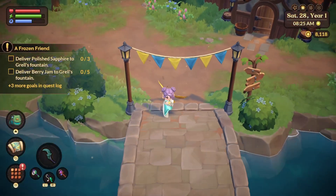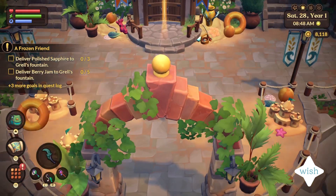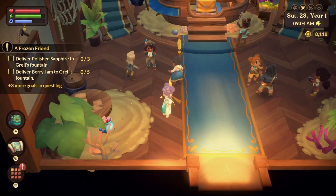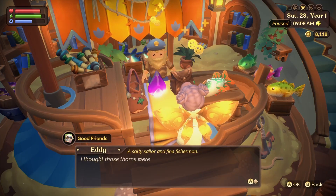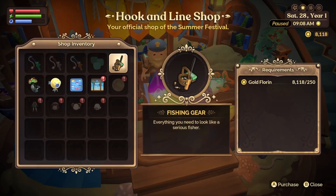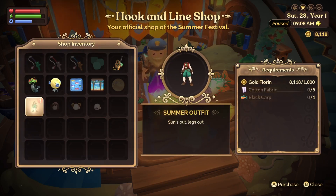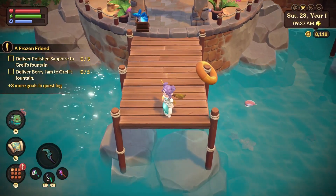Number 6 on my wishlist is more activities during festivals in Fae Farm. If you really look forward to festivals in farming games, you might be a bit disappointed here. Every festival has the same formula: a two-part quest to trigger the festival, the town gets decorated according to the theme, and then the town hall becomes a seasonal shop with some decorations and cosmetic items. I've personally had fun trying to collect materials to buy all the items in the shop since they're only available for one day, but I'm sure after year two you'll have everything and there'll be nothing to do. I wish they at least added one activity per festival that added replayable value to the game.